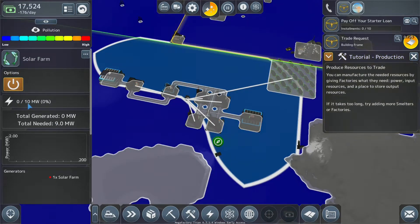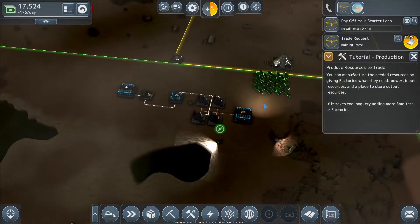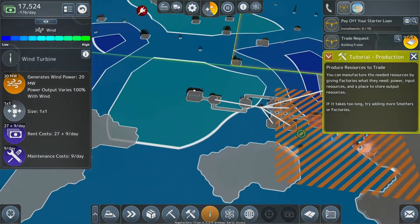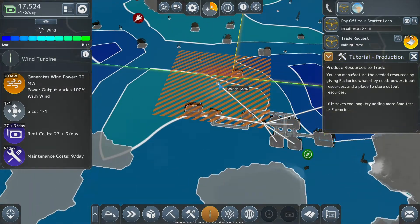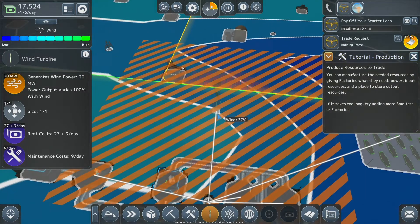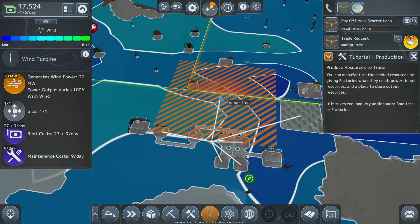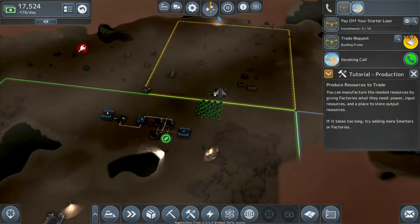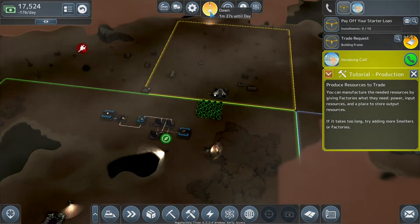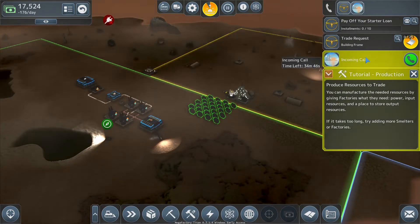It's going to start dropping down because pollution is a thing, but pollution is clearing overnight since it's not running overnight. We could put in some wind turbines — wind does seem to be blowing, which I'd expect. I'm kind of just tempted to deal with solar panel capacity. It is now dawn, the sun is coming up — night times aren't very long on Titan. Oh, we have another incoming call!